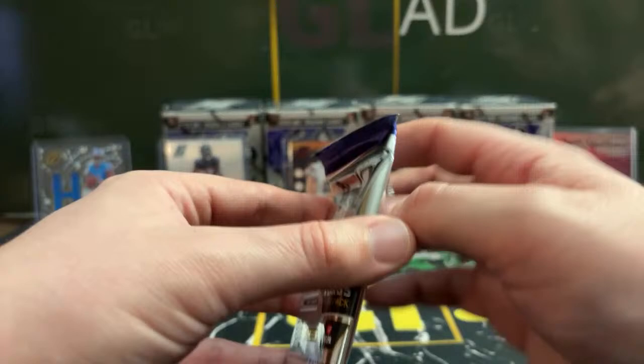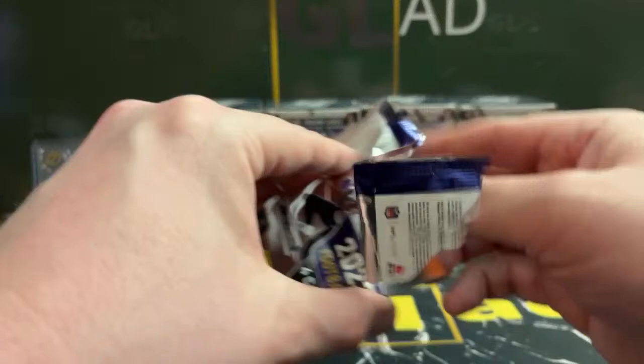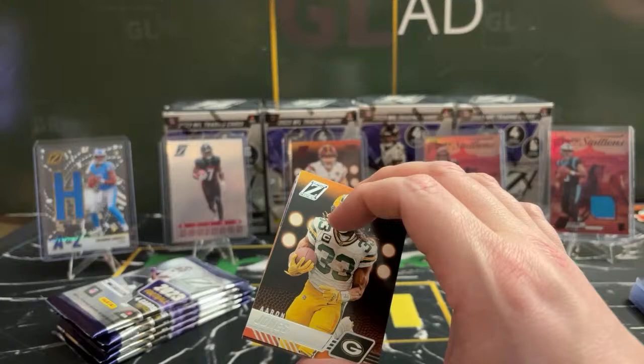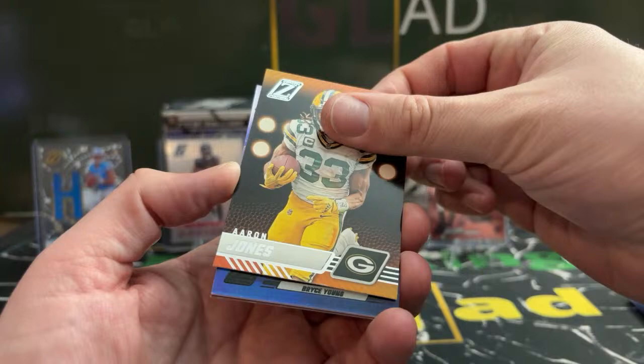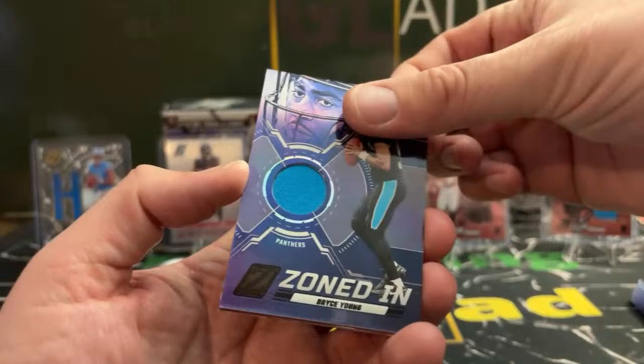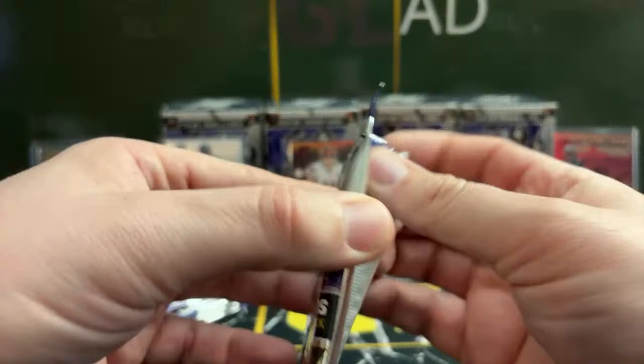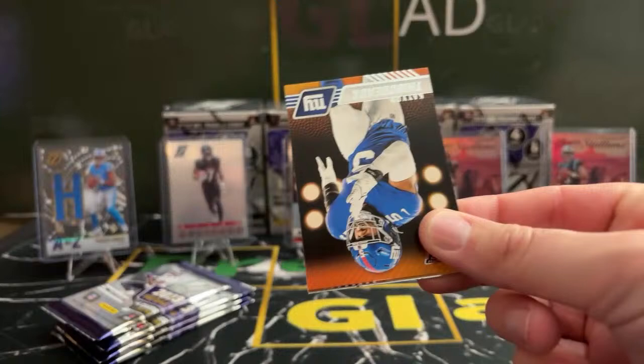I like these boxes. Contenders stinks. Did they even come out with that this year? Ron, I'll put you in tonight's giveaway. Aaron Jones. Mem card — Bryce Young Zoned In. Zenith likes the Panthers. Trenton Simpson red zone and Darnell Wright for the Bears. We had so much Contenders two years ago — it was insane.